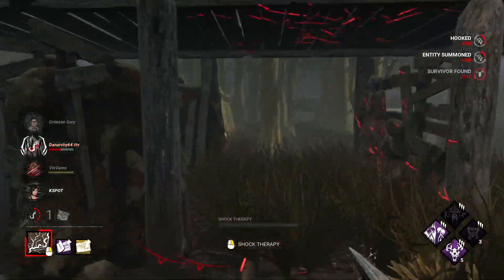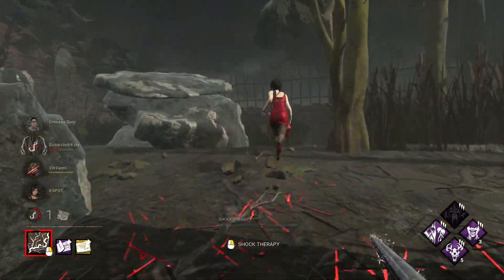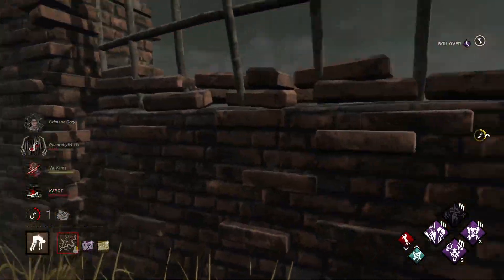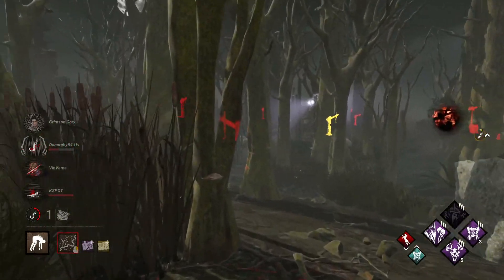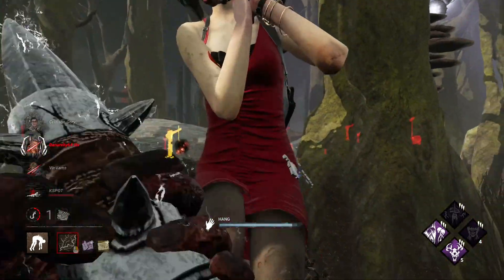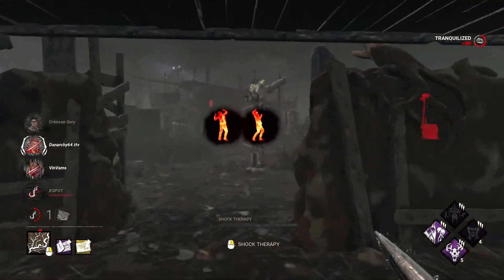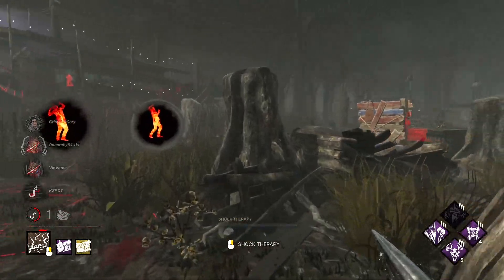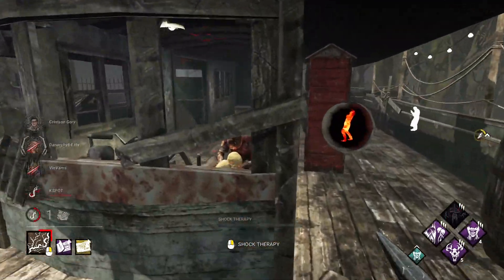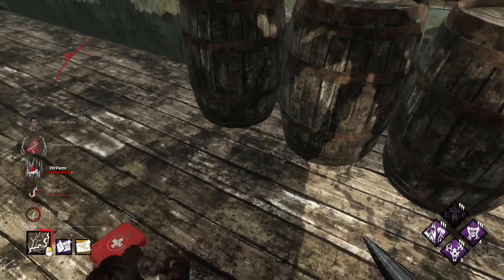I threw this pallet. She has Boil Over — that's probably why she ran to the corner. I do have a hook right here though, so I can hook her here. I think Dwight might be AFK or something. Okay I've got Dwight and Vittorio down. Those might be crows I'm hearing, but they're on my totem so I'll go interrupt them — even if they cleanse this one, I think Undying is still active because it's still lit.